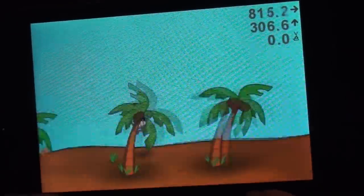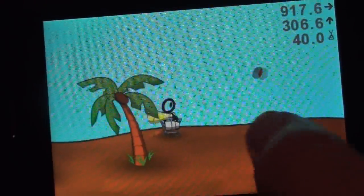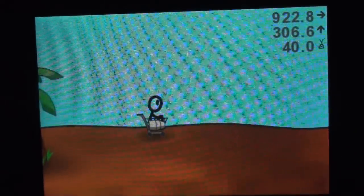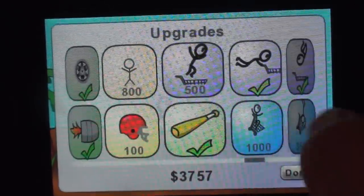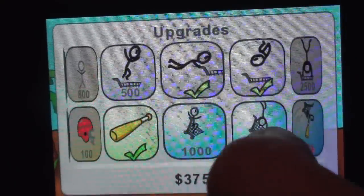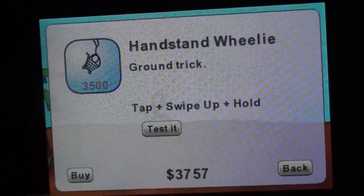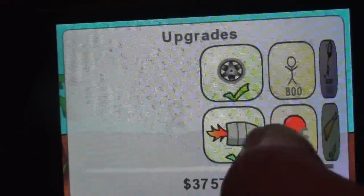The other complaint is that some of the tricks are kind of hard to do. Like I was trying to swing the bat one time — you swing the bat and get points by knocking the coconuts — but I did a trick accidentally and my guy died because of it. That's frustrating because there are so many tricks but they're all based around movement on the screen. For example, this trick here, you have to tap, swipe up and hold, and sometimes you'll accidentally do the wrong trick, which is pretty annoying.